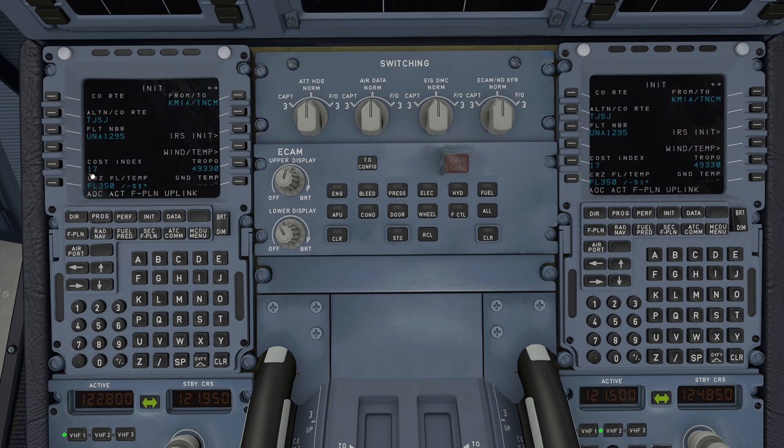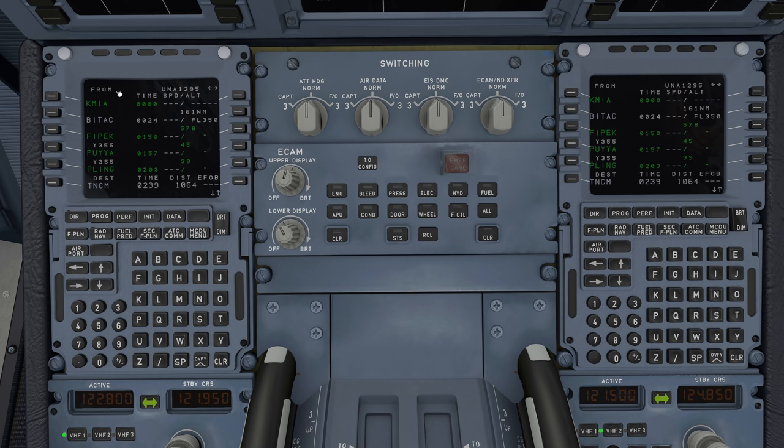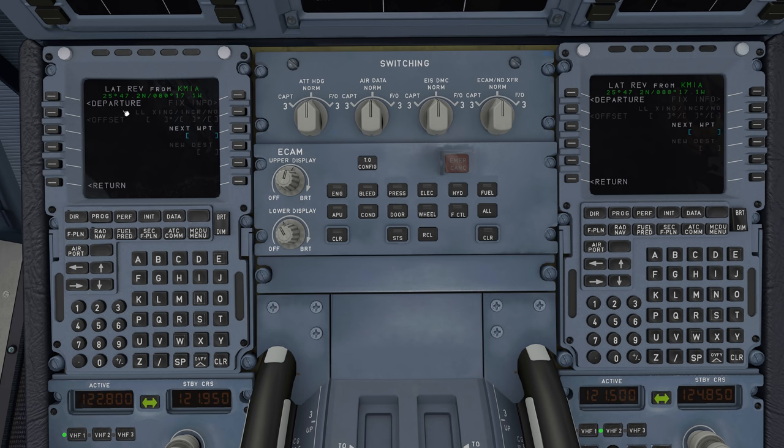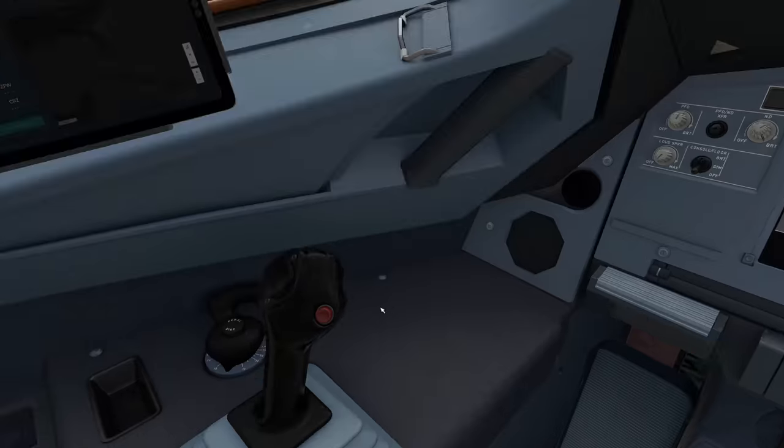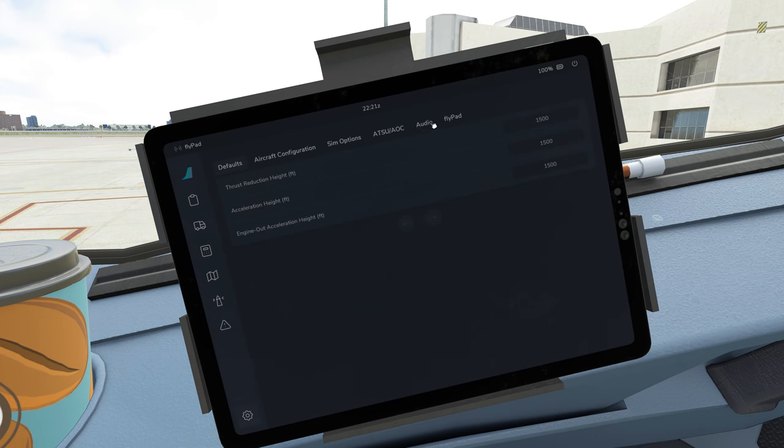For those who don't know the cost index: it's basically how much fuel you're going to burn compared to how much money the aircraft makes. The higher the number, the more fuel you burn but the faster you go. Obviously the more fuel you burn, the less money the flight makes. It depends on where you're going, how much fuel is at particular locations. Now we go to our flight plan and it's time to enter our SID — Standard Instrument Departure — so let's select our departure. Let me step over to the flypad for a minute to show you guys where I'm getting everything from.